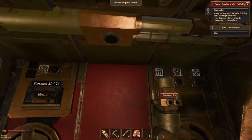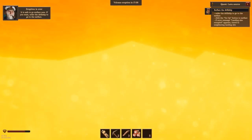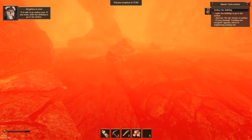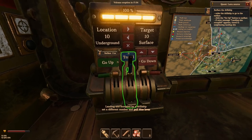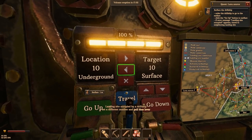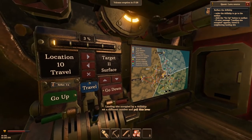There goes the eruption! You can watch it - see what it looks like in this place. It looks very yellow. Hello, anyone out there? Nobody. Oh my god, okay, it's over! We can go back to the surface. We want to go to 11 - target 11, surface travel. There we go.